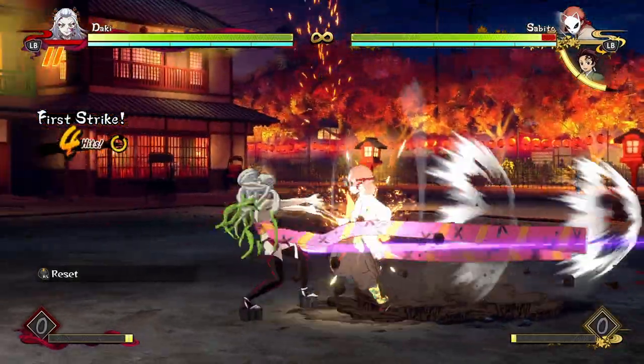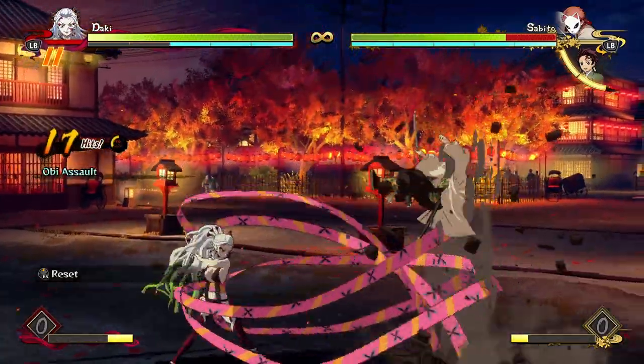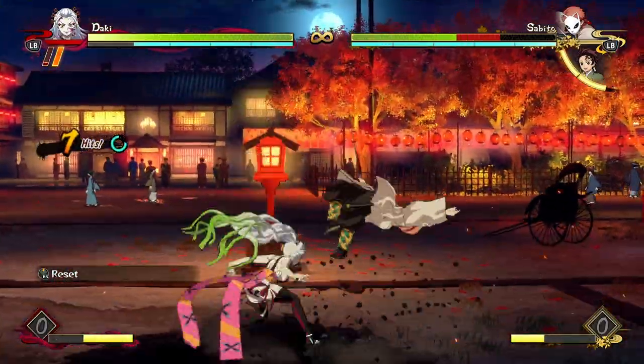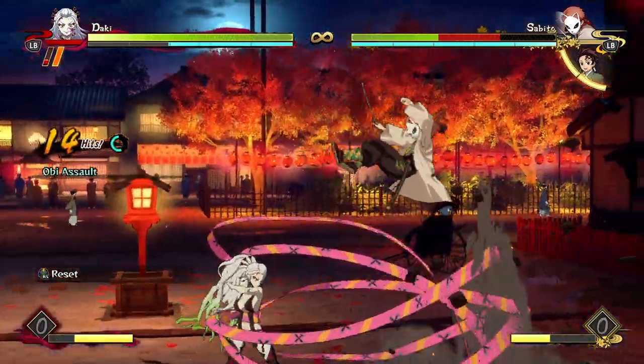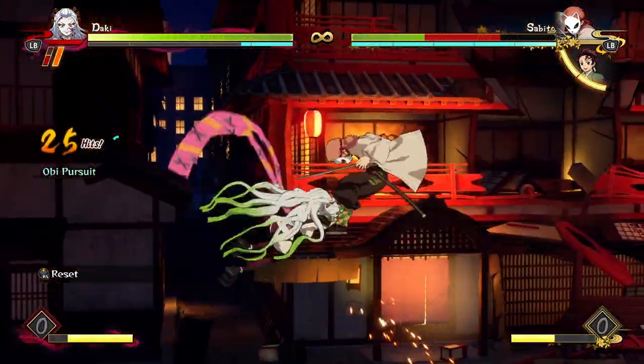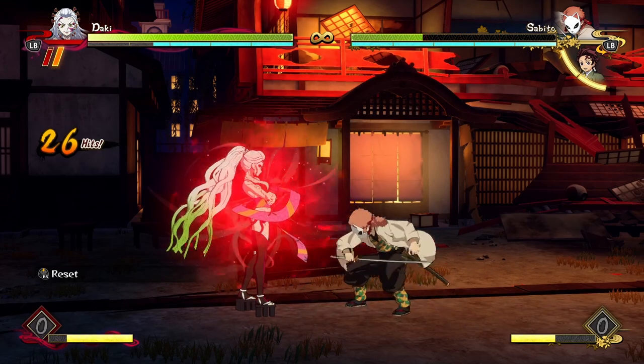After we end a combo with the Tilt Demon Skill, if the opponent gets hit by it you're just dashing up and you get your combo. It'll be a juicy combo — make sure you practice what kind of combo you'd like to do in this situation. Max out your damage or your meter rebuild afterwards, because if you get a blue combo you want to make the most of it.